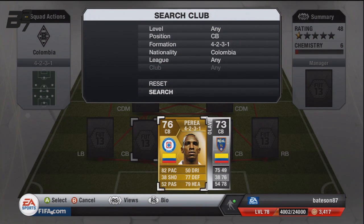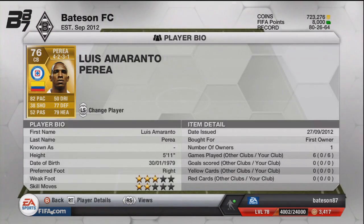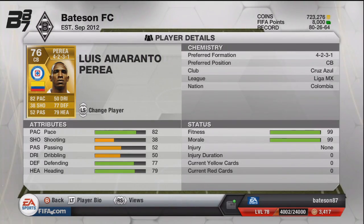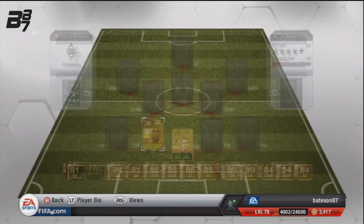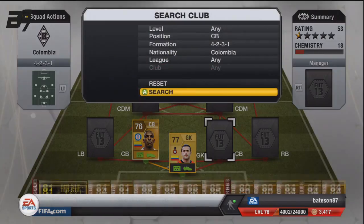Especially the two centre backs. The first one is Perea. He is an absolute tank — 82 pace in the centre of defence, 79 defending and 77 heading. He's an absolute tank. I advise getting him. I think we got him in a pack as well, so I don't know his exact price.